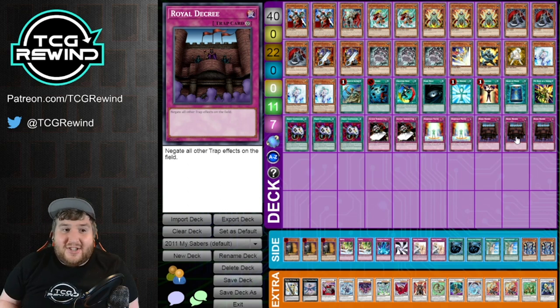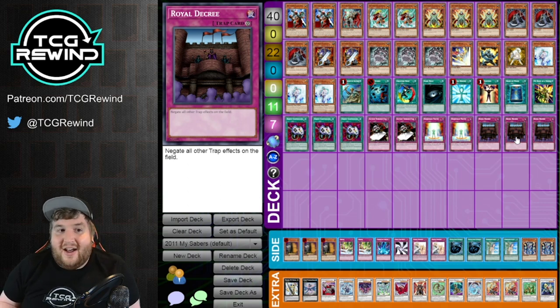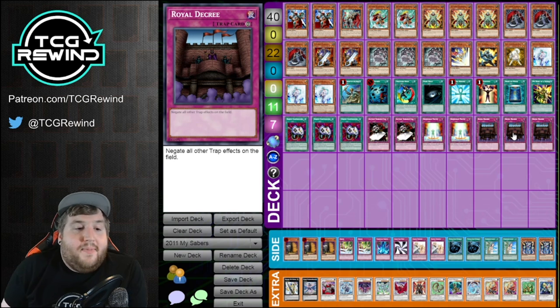Some matchups it can be bad, but it's only going to be bad if you see a ton of them in your opening hand — and in that case you're just going to side out. You might take an unfavorable game one against Agents or Chaos, but aside from that it's really not going to be that bad. And again, if it stops a single copy of Warning — even if that Agent deck is on Warning — it's still worth it because it's going to let you go off and hopefully win the game. That's why I think Decree is just far and away the best.